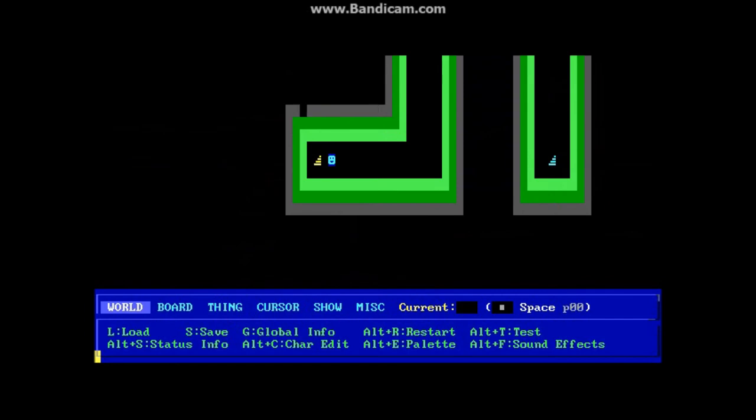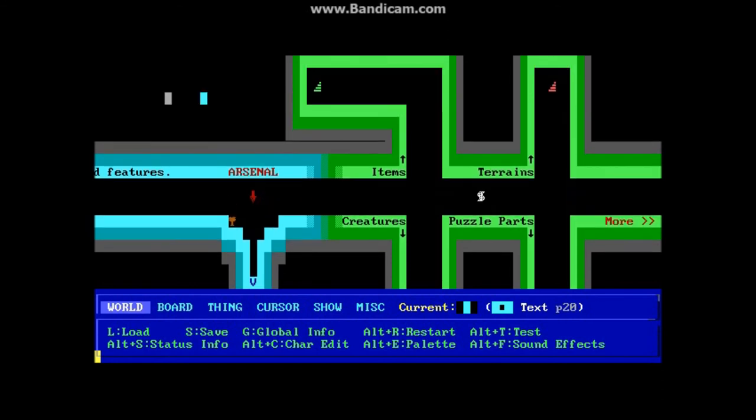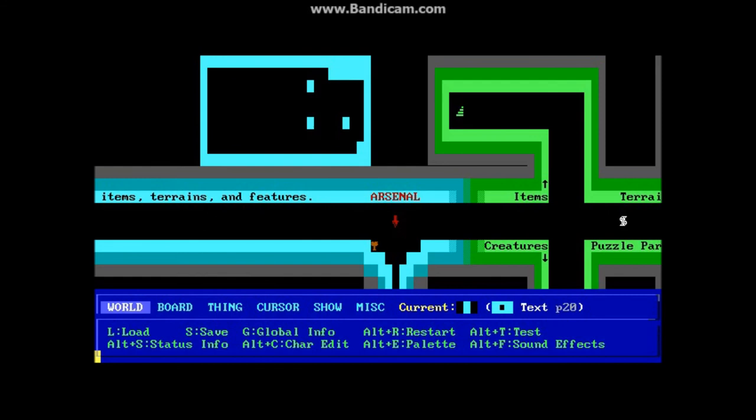You can go ahead and fiddle around with this — try adding and removing things. If you press Insert, you will grab whatever is under the cursor and it displays it down at the bottom. That's the current item, this cyan block here, and it says it is a text block. If you press the spacebar, you'll place it. And if you press Tab, you'll begin drawing it — hit Tab again to turn drawing off.